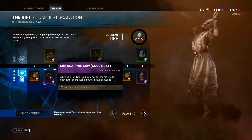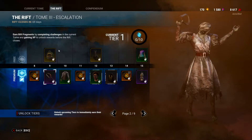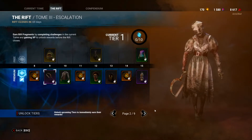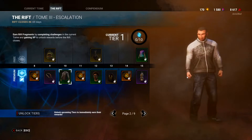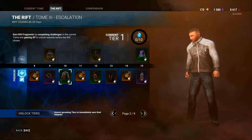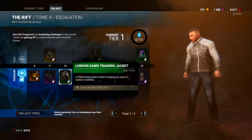Page two — there's another saw for the Nurse, kind of basic again. If you like the Nurse maybe you'll like it, but not for me. We have a jacket for David — kind of cool, I like it. It's got little dashes on it. The London Dawn Training Jacket — okay, makes sense.